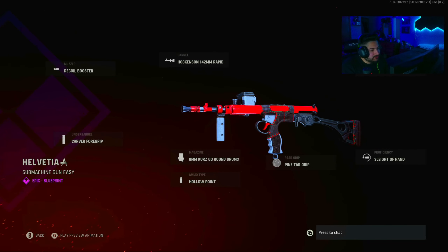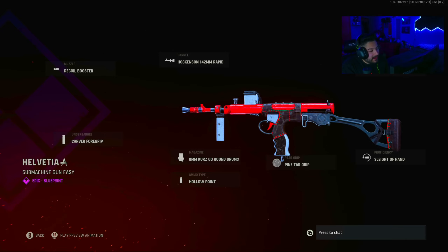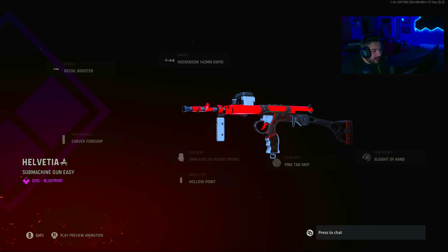On it! Recoil Booster, Hawkinson 142mm Rapid, LOR Folding, Sleight of Hand, Pytar Grip, 8mm Curse, 60-round Drum, Hollow Point, and Carver Foregrip. So the gun's red, it's got some red and green stitching around the trigger and handle, kind of the middle of the gun, but most of it's just red.